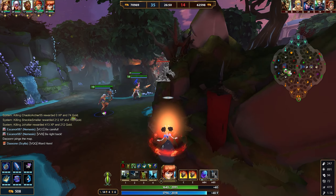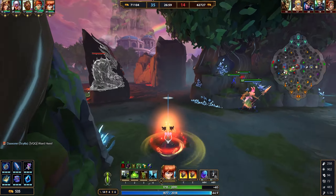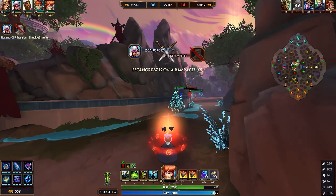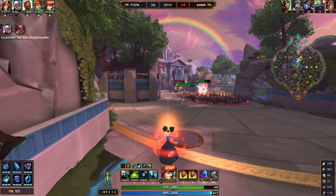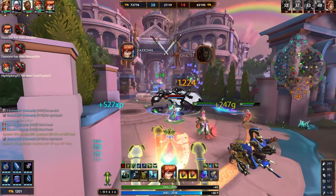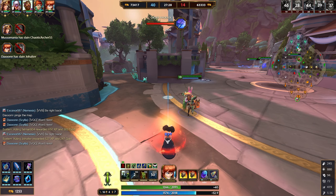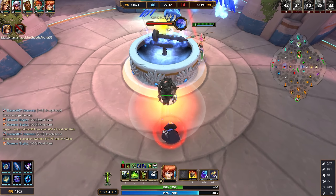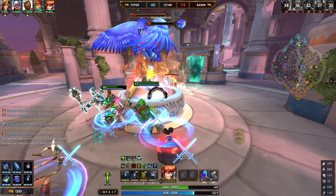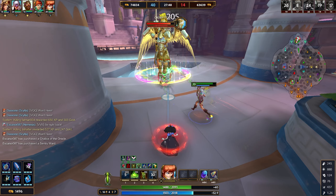After that, I want to deal with some of the tankier characters. In this specific game they have three tanks — the solo laner, the support player, and Zhong Kui in the mid lane, who gains quite a bit of protections. So I spent two item slots trying to counter these tankier characters: Soul Reaver and Obsidian Shard. Soul Reaver helps with the healthier targets — the more health they have, the more bonus damage you do. Obsidian Shard gives me percent penetration to help deal with their heavy protections. Because I have a decent amount of cooldown reduction with this build, I can constantly apply Soul Reaver's extra bonus damage. I hope you guys learned something from this video.